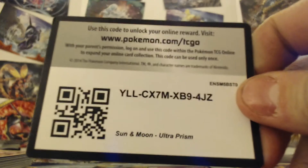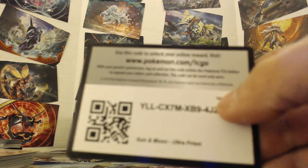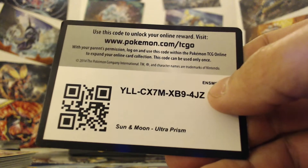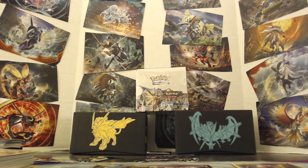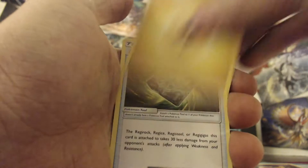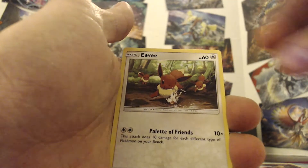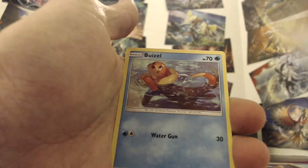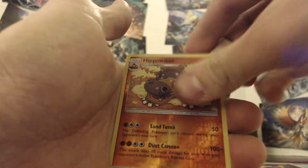Getting close to the end! Grabbing the code card - this is for my car guys: when you want a 2JZ but they upgraded to the 4JZ, I'm not a big fan - I think that engine is overplayed. We got Ancient Crystal, Alolan Dugtrio, Spiritomb, Salandit, a very cute Eevee, Buizel, Lickitung, Exeggcute, Hippowdon, and a Holo Heatran!